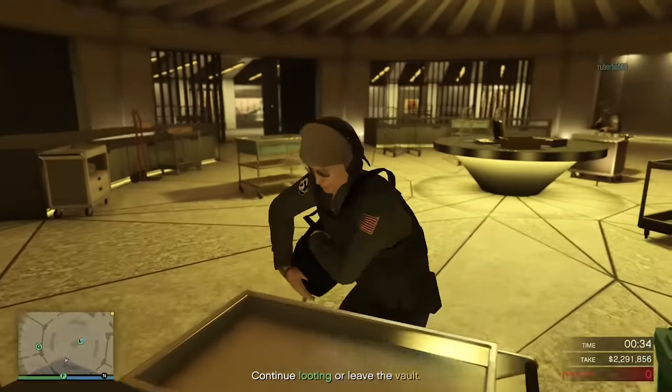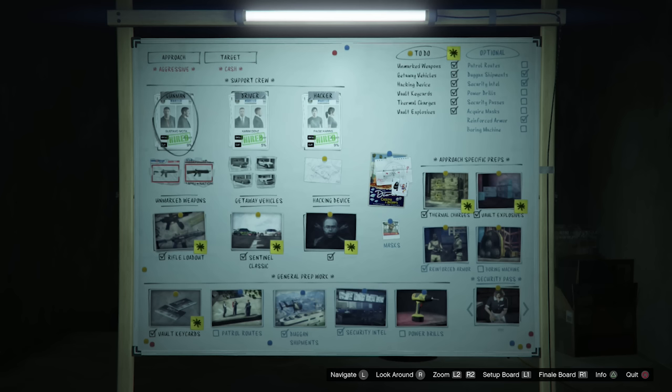The optional setups can be a little bit tricky as well, because most of the time you don't have to do all of them. For the most part I do recommend doing all of them, but there's actually two exceptions. The first is Duggan shipments — I don't recommend doing this one if you're doing the big con approach. Completing Duggan shipments makes the enemies a lot weaker, basically giving them less armor so you can one-shot them to the head. But if you're doing the big con approach, you don't actually need to kill any enemies at all. The second one is the power drills, which can probably be avoided as well. These drills let you drill into the safety deposit boxes in the vault for a little bit of extra money, but if you're doing this heist with just two people, you probably won't even have time to do that anyway.